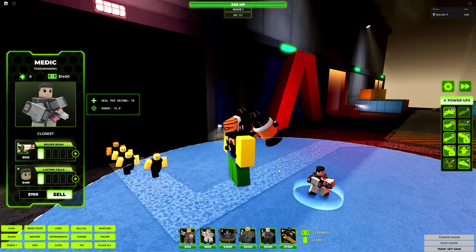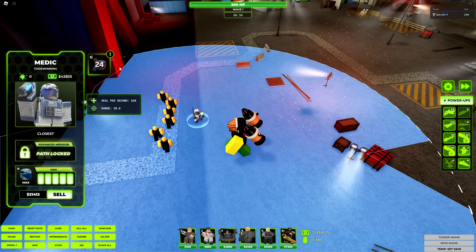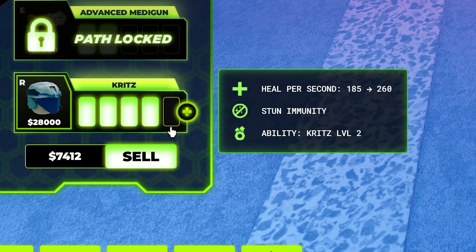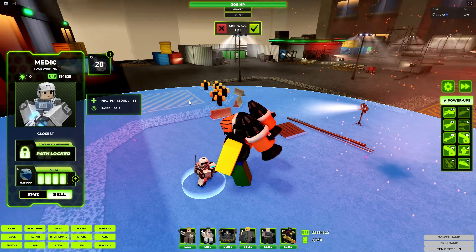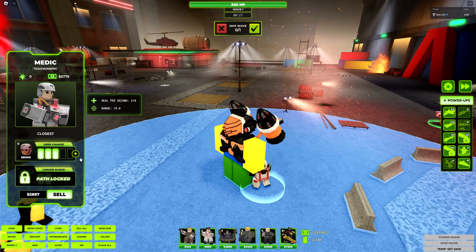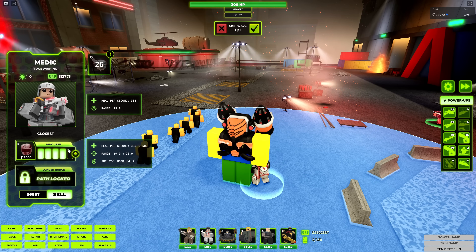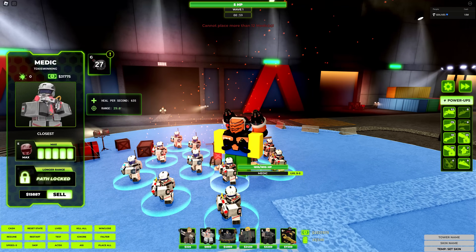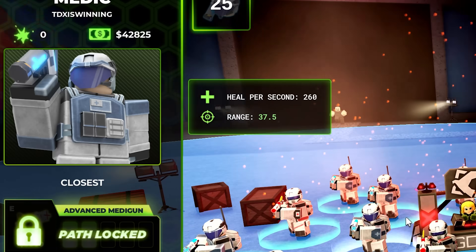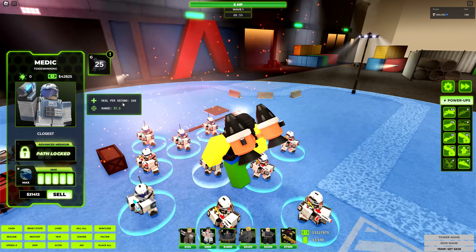Just so you guys know, Medic does not deal damage in any sort of stage at all. The bottom path goes for extremely long range while gaining the crits ability, which buffs your tower's damage. Level 1 only does 100% damage for 5 seconds — which is double damage. Level 2 does it for 12 seconds, and you get triple damage. On the top path, you get uber level 1, which makes your towers guided for 12 seconds, and max uber makes it guided for 25 seconds. Max Path 1 has heal per second 635, while Path 2 only has 260.